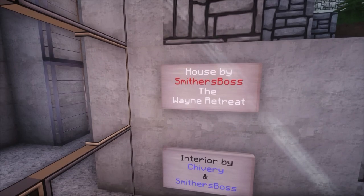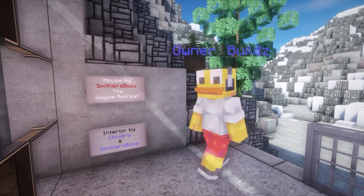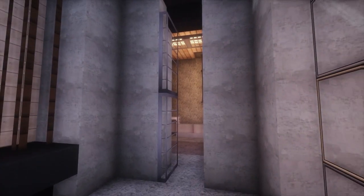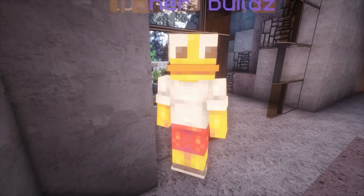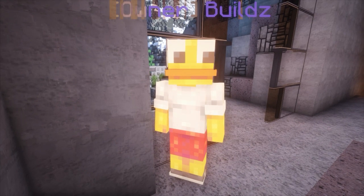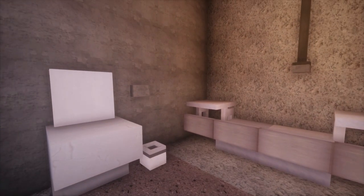House by Smyther's Boss: the Wayne Retreat. Interior by Chivary and Smyther's Boss. When I do the Inspiration Series and there's a sign or something — there's a secret, please, located. That's the only thing I can think about. Where's the secret? I'm neglecting every detail in the house — where is the secret?